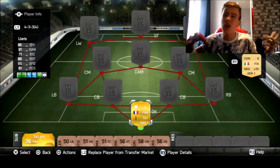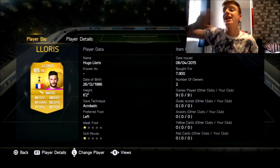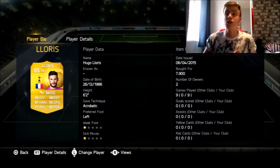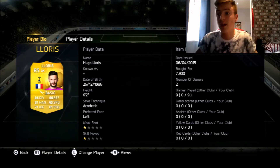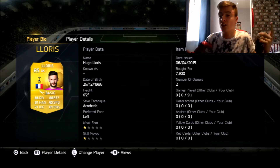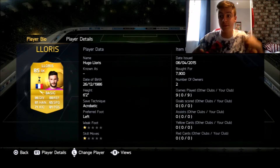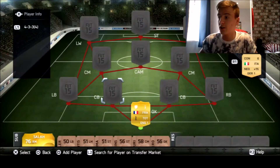In goal, of course you know who it's going to be - as per usual, one of my by far the best keepers, my favourite keeper on the game. It is Hugo Lloris. Six foot two, just an all-round beast. He can do everything you want him to do. Look at that acrobatic save technique, which is why he's just so sick: 86 diving, 88 reflexes, 81 handling, 71 kicking, and 81 positioning. Just an absolute beast in goal - you just can't get past him.